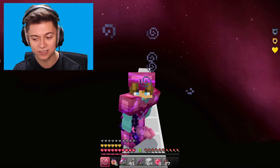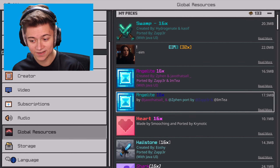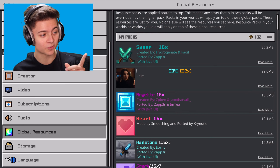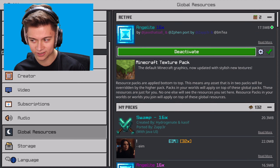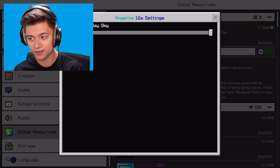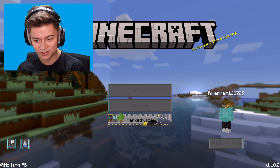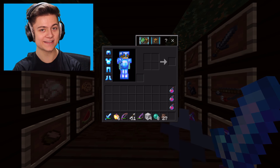Next up we have the Angelite 16x pack. This pack is actually a blue texture pack, and I'm really excited for it. We're also going to look at the purple recolor later in the video, so stay tuned. Starting with the default blue version - the menu looks super cool. Let's press play and drop in.